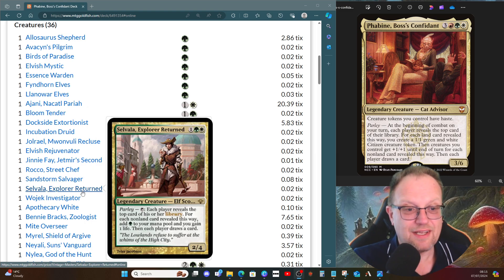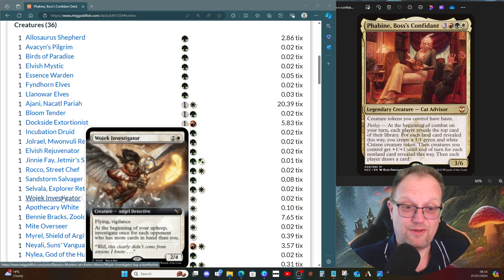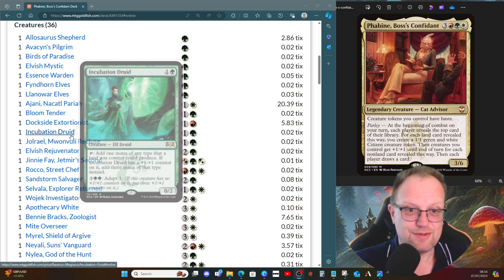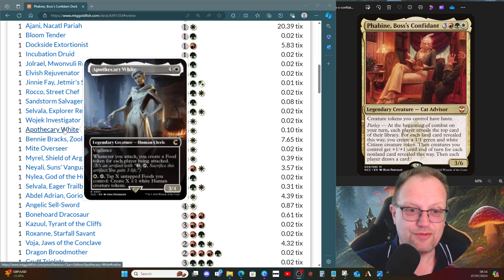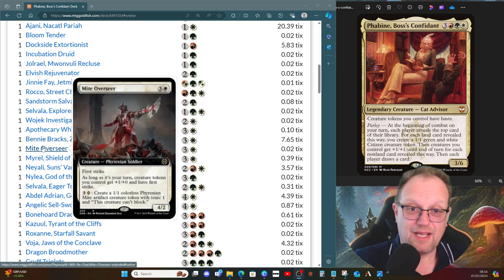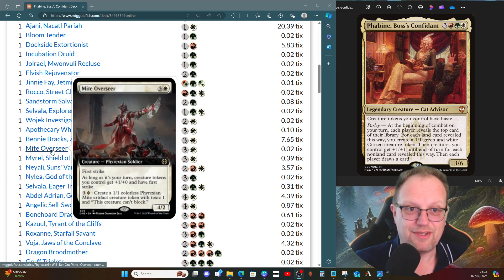Savala, Explorer Return lets us do the whole Parlay thing again, a bit like Phabine does, but this one gives us mana and life gain. Wojek Investigator lets us investigate at the beginning of your upkeep once for each opponent who has more cards in hand than you, so we do get occasional card draw, though that's very rare. Apothecary White gives us more food and more ways of making tokens, which are important to us. Bennie Brax Zoologist makes an appearance because we're making tokens — extra card draw that way — and that will also trigger Joriel.